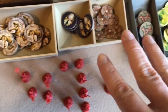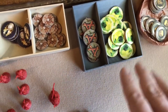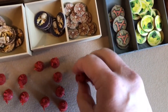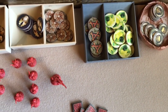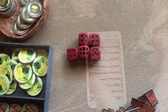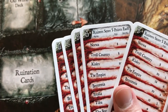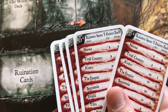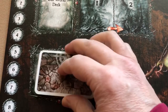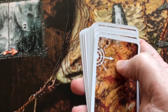Next, take your various tokens — Old World tokens and dial advancement tokens — and place them somewhere near the board where all players can reach them. Also set your dice somewhere near the board. Next, take your five ruination cards, make sure they're sorted with numbers one through five — five being on the bottom, one being on the top — and put them in the ruination card space on the game board. Take your Old World deck and shuffle it.